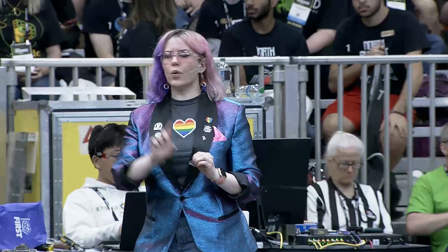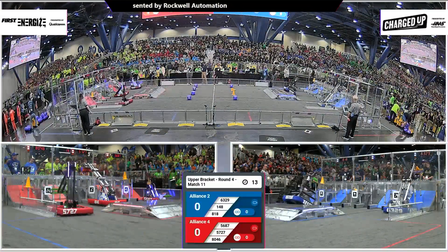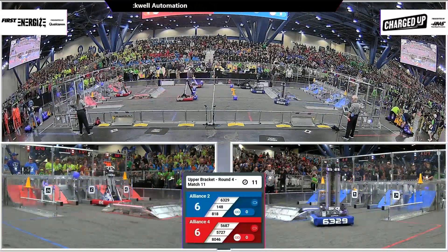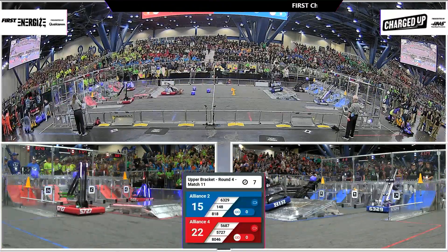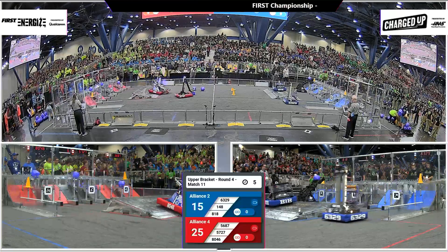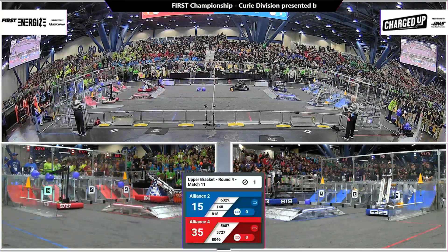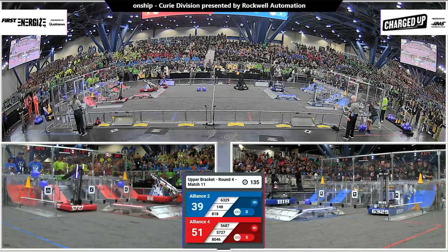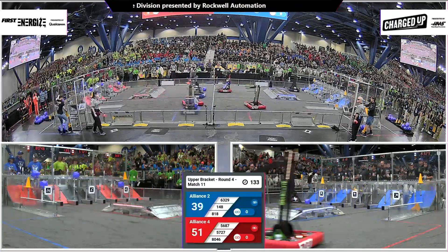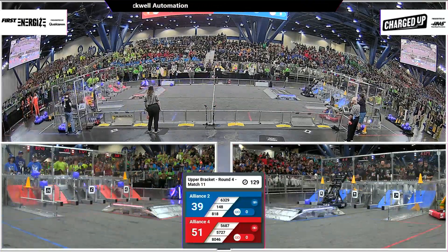Three, two, one, go. The winner of this match will punch their ticket to the finals here on the Curie division. The losing alliance will have one more chance. Right now we've got Red Alliance with 51 points on the board and Blue Alliance 39 at the conclusion of the autonomous period.